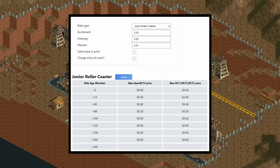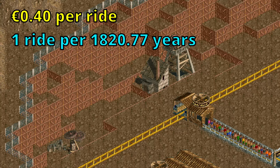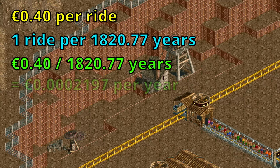These incredibly low stats combined with the age of the ride, which leaves it in the final age bracket, allow you to charge only 20 cents per ticket. With two guests per ride, this is 40 cents for every time the train goes around. The ride duration of 1820 years allows us to determine that this is an average income of just 0.022 cents per year, which is about what I make for my OnlyFans.